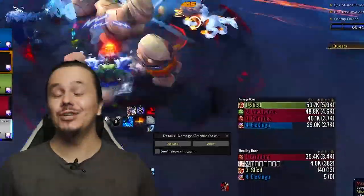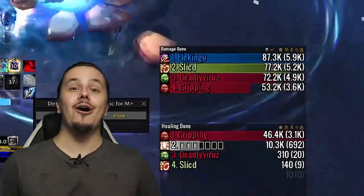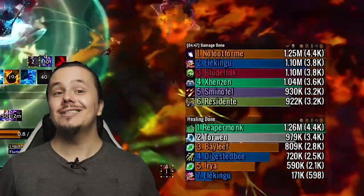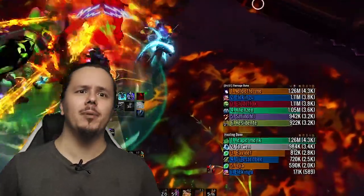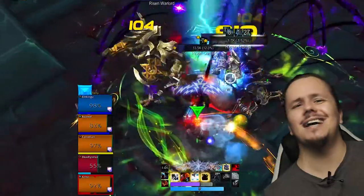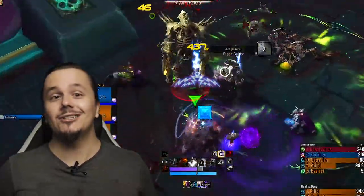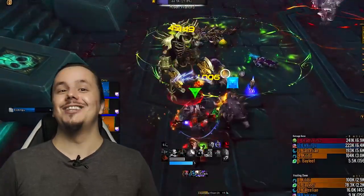Grab your hammers and switch from Elemental because Enhancement is back, and boy does it hit like a mother lover. If you want a quick and efficient guide on what to pick, how to smash your buttons in dungeons and raids, then you came to the right place for the talents, covenants, conduits, legendaries, rotations, and oh so much more. Sit tight, relax, because season one is open and we are kicking it with style.